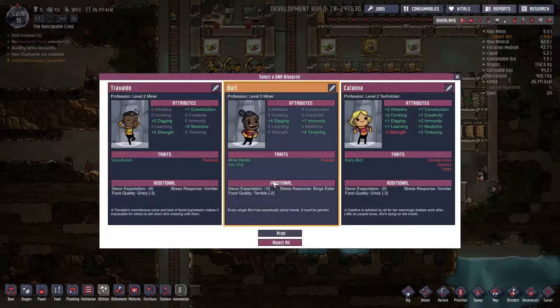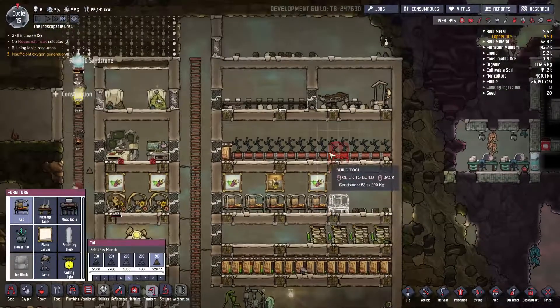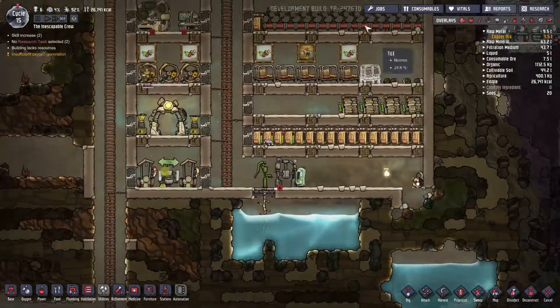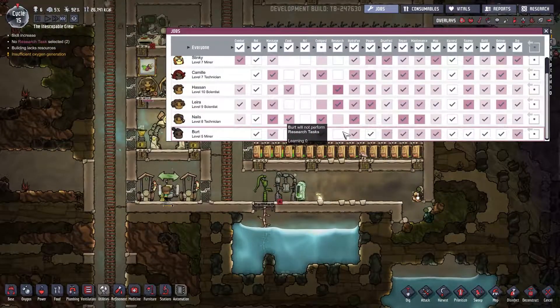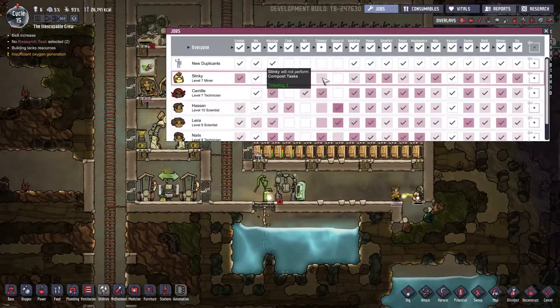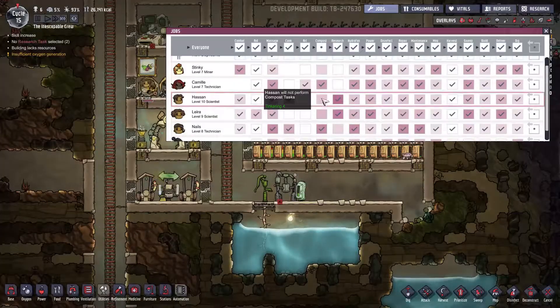Flatulent. No, I don't want to do that. Let's keep this guy. He's fine. So we are going to build another cot for you. Jobs for the new dude. Compost, yes. I feel like anybody should be able to do compost work, right? I don't think I should be that concerned about the compost.